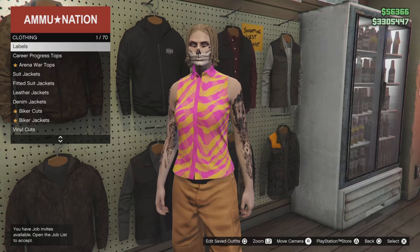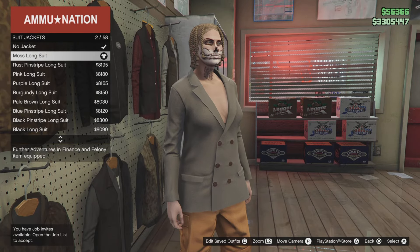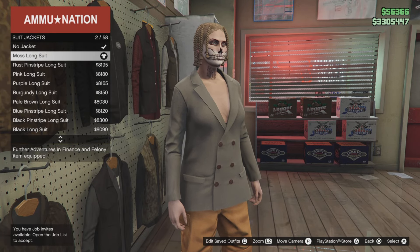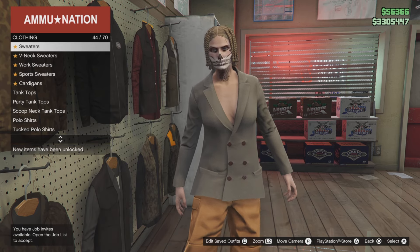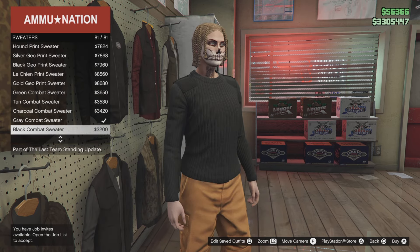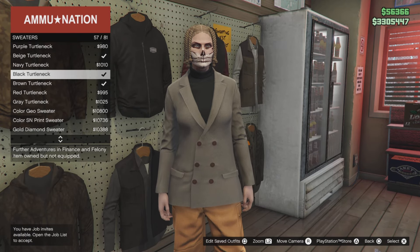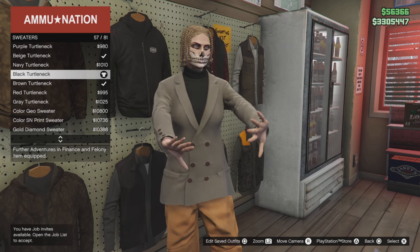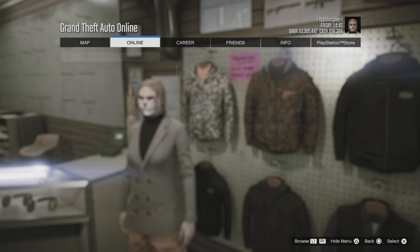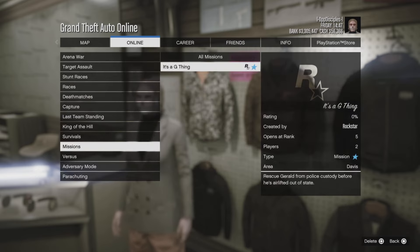Go to the top section, go down to suit jackets and select the moist long suit number 2. Back out, scroll down to sweaters, and select the double turtleneck sweater — should be number 57. Then open your pause menu, go to online jobs, play jobs, bookmarks, go to missions, and start up a 2G theme mission.